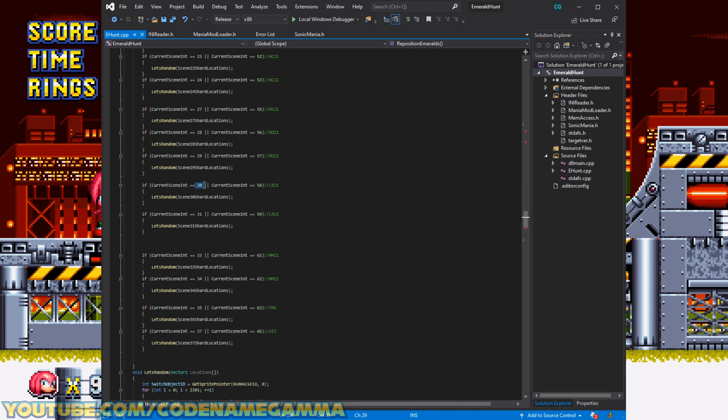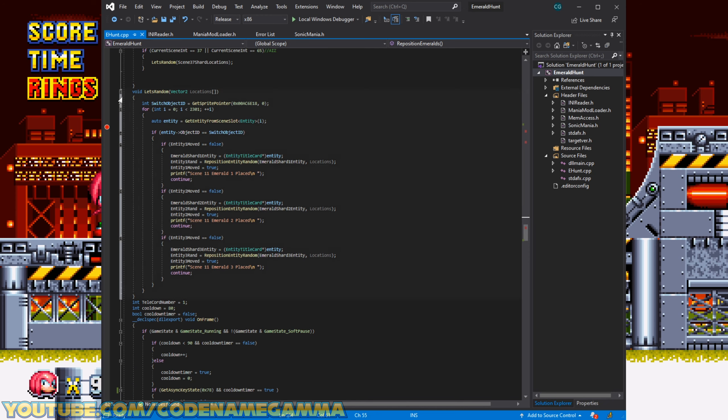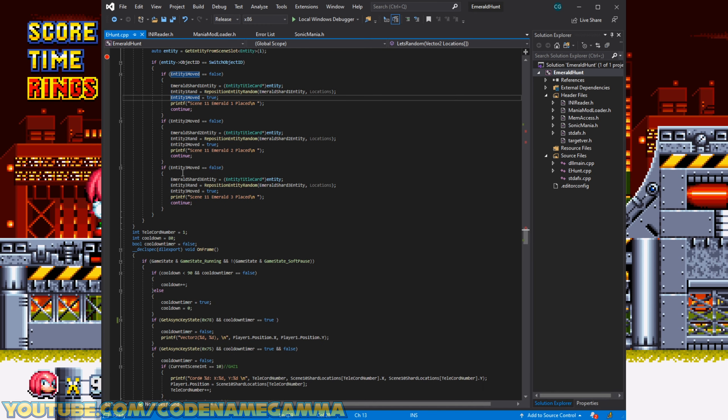We can see here that it only does Mania mode and encore, because we're checking both of these scenes, which means they're going to have the same locations. In this function, we're scanning through all the objects in the stage. The first three emeralds we find, we're going to move them. We pull them, we randomize the location, and then we say that we moved them. It does that three times and then it quits out.